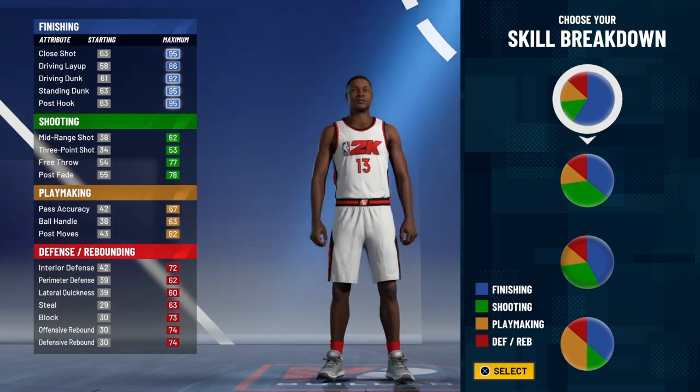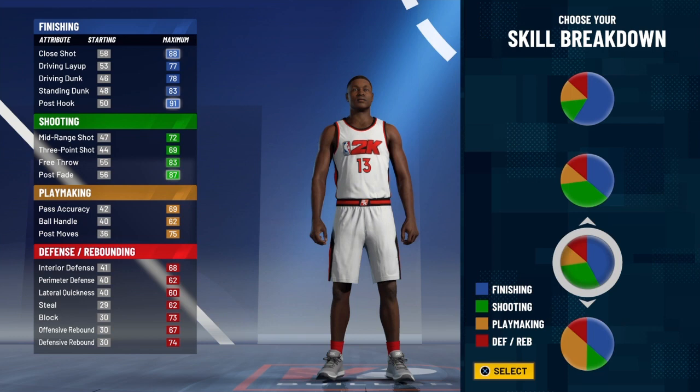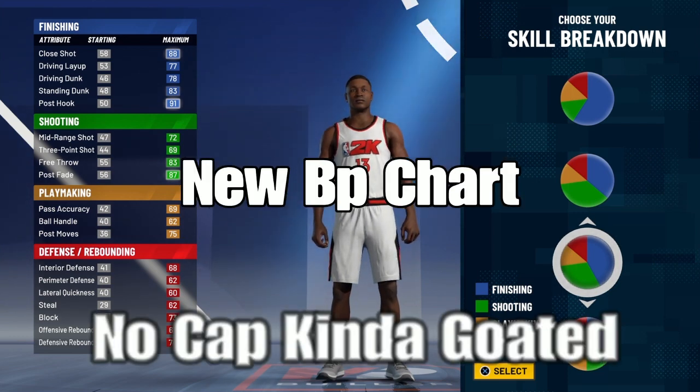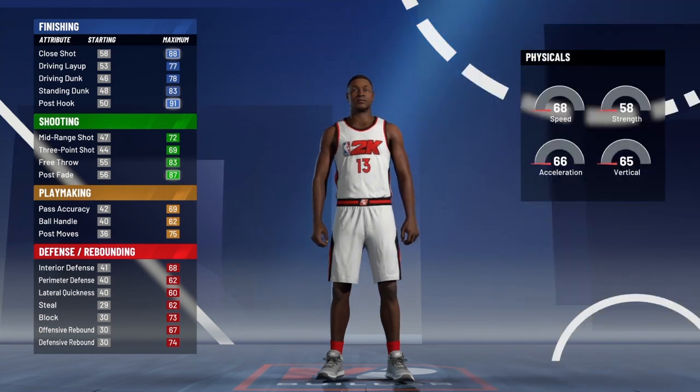This pie chart is a bit different. This is a new pie chart they put in the game. It's mostly blue, but it's mostly green too. It's kind of hard to explain, but it's not half and half — it's mostly blue. You only get Hall of Fame finishing, but you get gold shooting. It's crazy man, this pie chart is crazy.